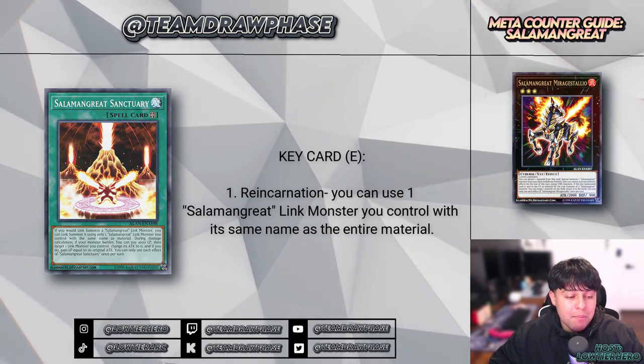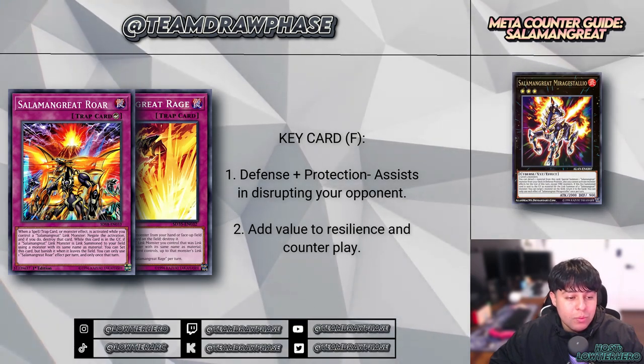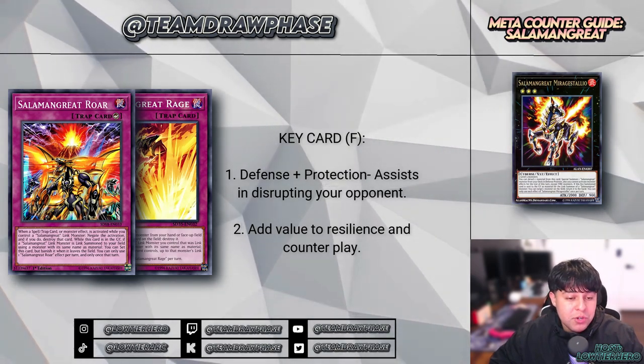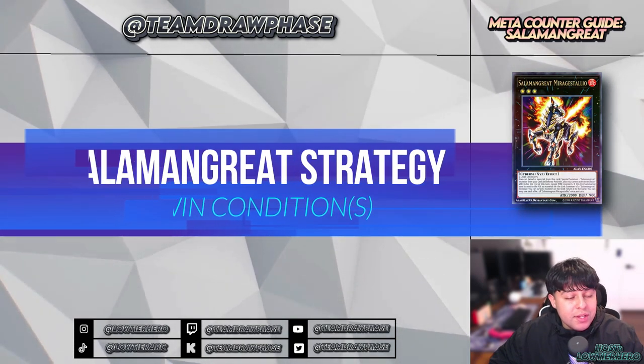Salamangreat Sanctuary is the keystone, enabling reincarnation link summoning which unlocks additional effects and potential for the Salamangreat link monsters. The last key cards are Roar and Rage — these trap cards offer versatile interruption, either through negation with Roar or targeted removal with Rage.